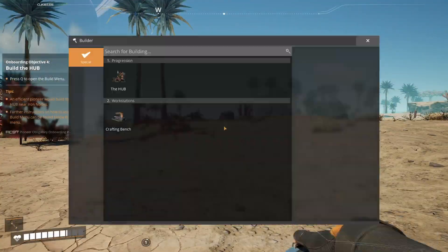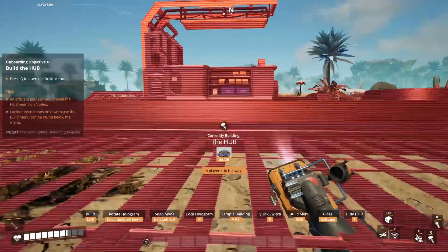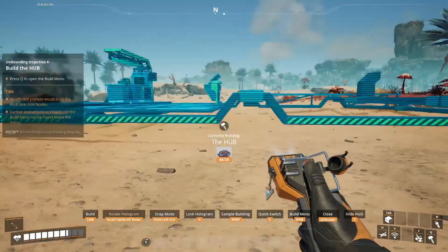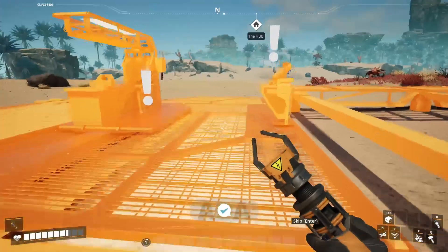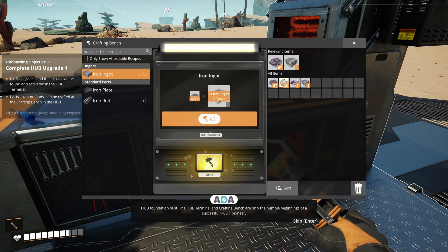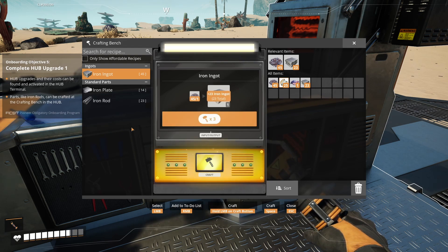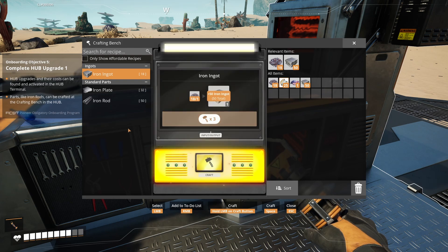Hey Horsey, nice to see you mate — feel free to lurk as much as you want. Hub foundation built. The Hub terminal and crafting bench are only the humble beginnings of a successful Fixit pioneer but essential for the next steps of onboarding. Next objective: complete Hub upgrade one. I'm going to be quiet while ADA's talking — trying to catch all the ADA comments as we go along. It took a little while to get going. There were a few issues with the download but it's been fixed — do an update later this evening and you'll be fine.